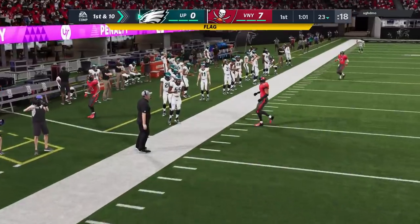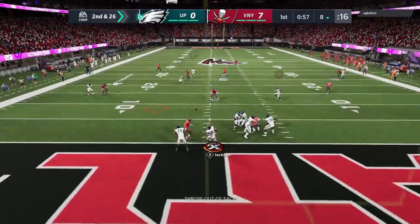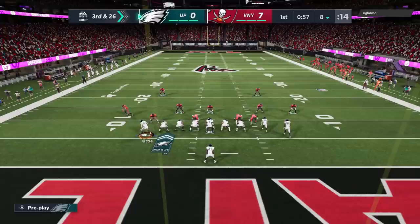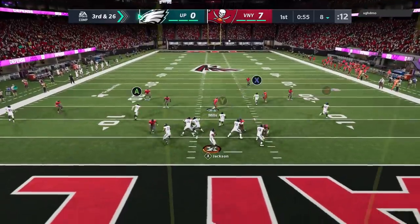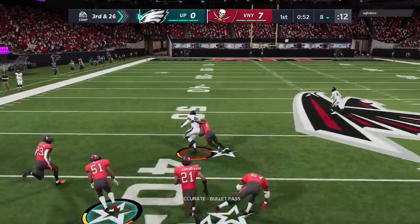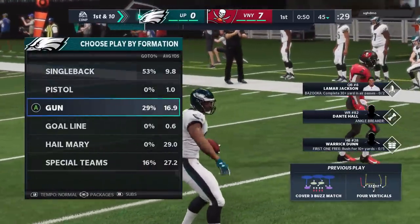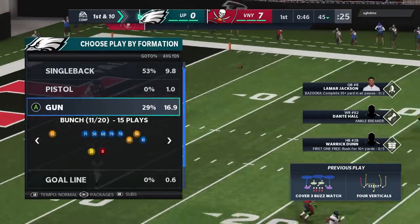As the next series starts, I get a penalty on myself — I throw the ball and get a grounding penalty, though I would have gotten sacked anyway. Next play, he gets pressure right up the middle, so I'm immediately in a third and 26. I'm hoping he's in a cover two or cover three, and I hit that A route — it's a very tight throw, but it gets me out of danger and back into a first and ten. Since passing wasn't really working, we're going to go right to the running scheme.